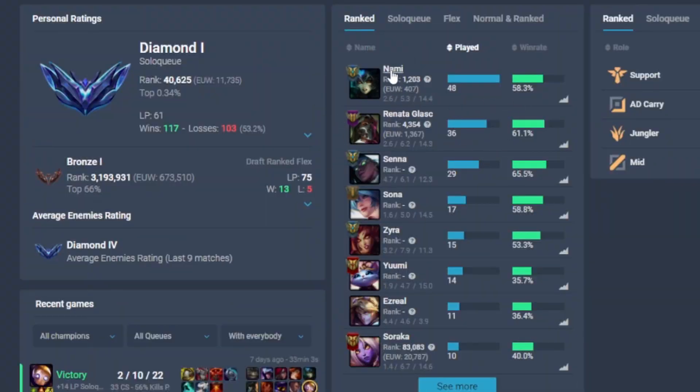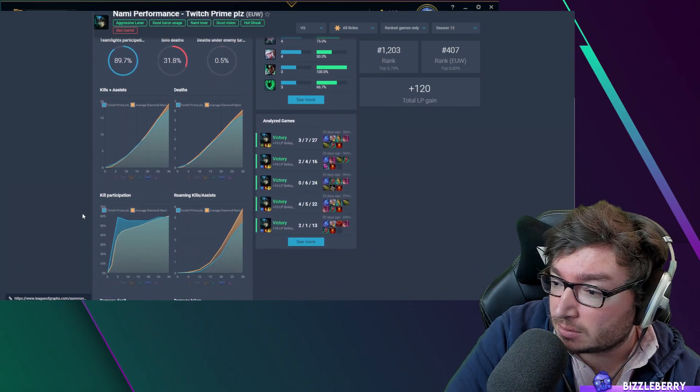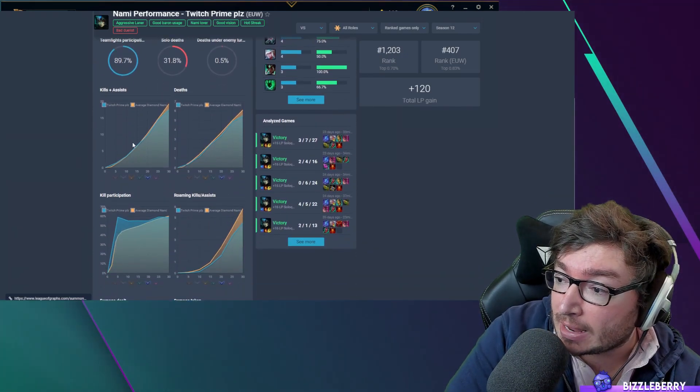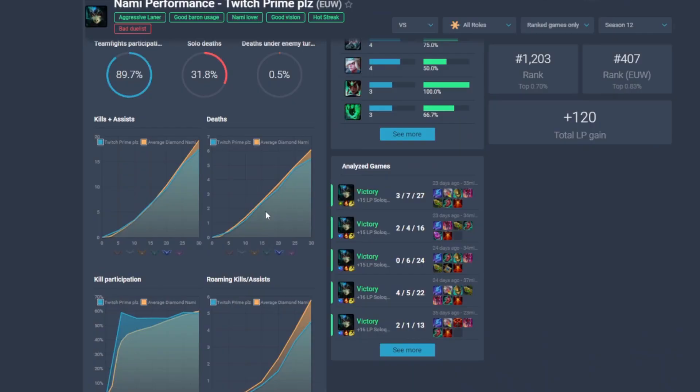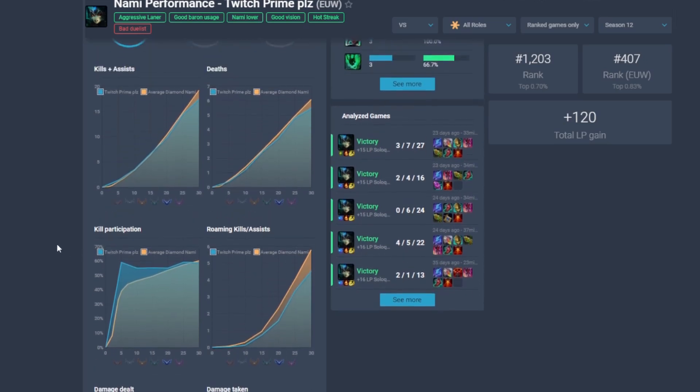So for example at the top here, I'm going to click on my Nami games and here we can compare and find out where I'm weak compared to other diamond players. On deaths we're doing okay — could maybe improve slightly but we're doing better than the average diamond Nami. But on roaming, kills, and assists, maybe I could roam a bit more — you can see the blue bar shows my roaming's not as good as other diamond Namis.